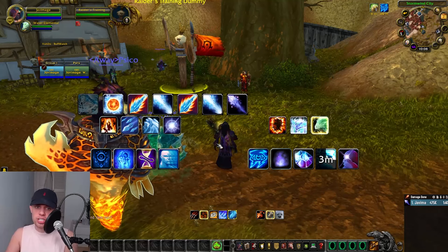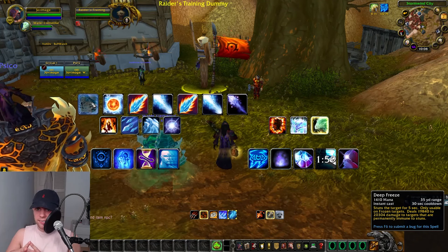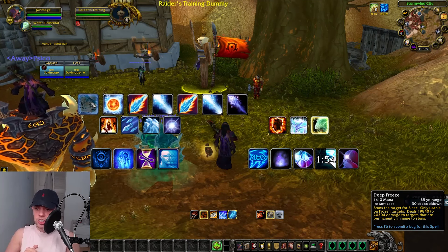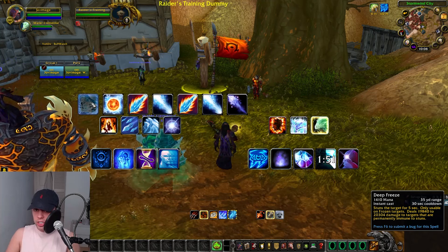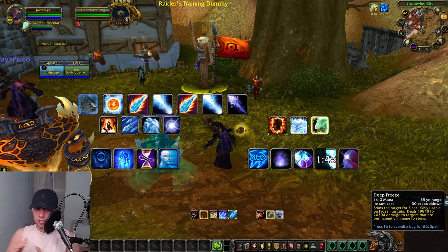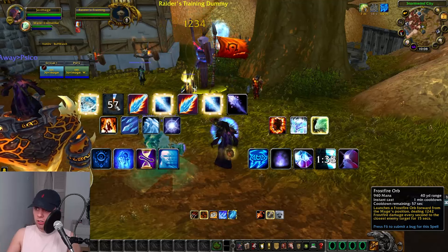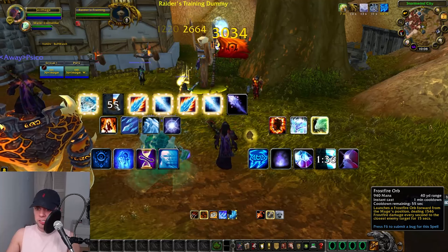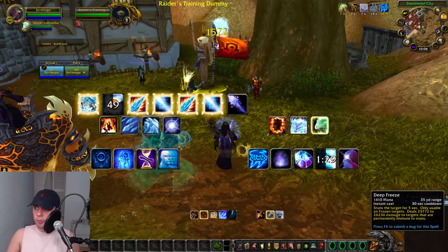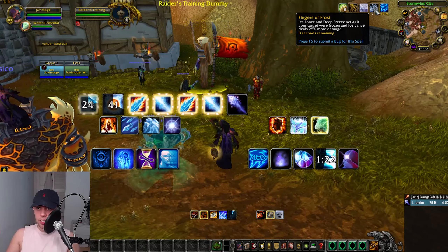So how does it all come together into a single target rotation? First things first, our top priority is using Deep Freeze — it is on a 30-second cooldown, stunning the target, only usable on frozen targets, dealing damage to targets that are permanently immune to stuns. You can only use it when the target is frozen, and we basically need Fingers of Frost to be up for this to happen. After that, we're going to use our Frostfire Orb, which throws a big orb at the target dealing damage every second. You can see I've now got two stacks of Fingers of Frost, and therefore I can use my Deep Freeze, which is going to consume one stack.